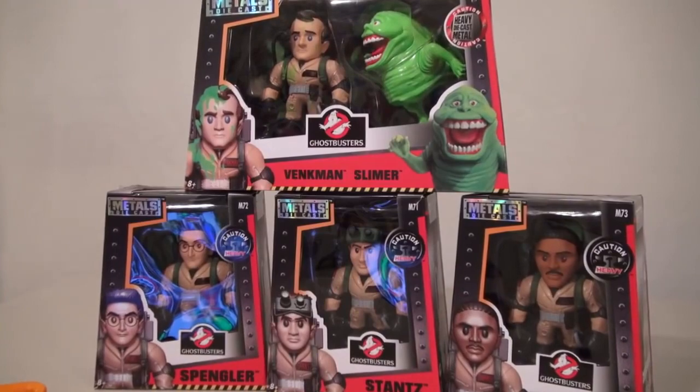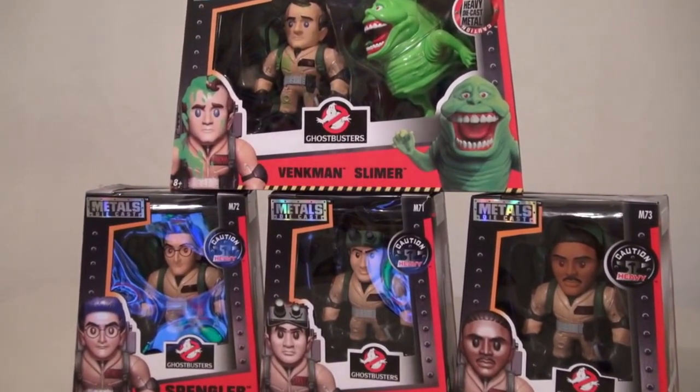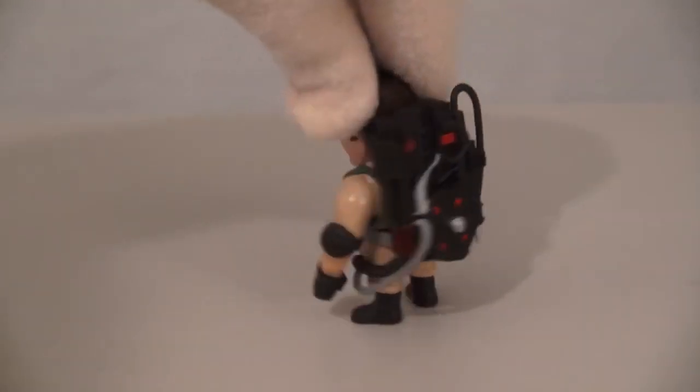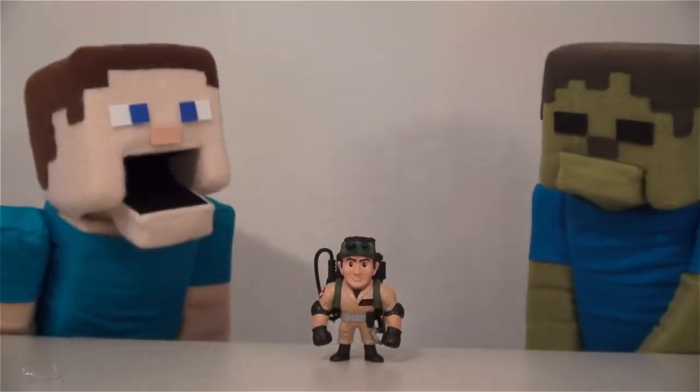These guys are from the new Die Cast Metal series. They're not in the new movie, but they are in the old one. So the first figure we have is Ray Stance, and he's a pretty cool looking figure. Once you get him out of the package, he looks great all the way around. These guys are also made out of metal, so they're pretty heavy too.